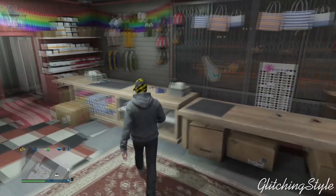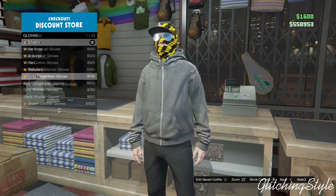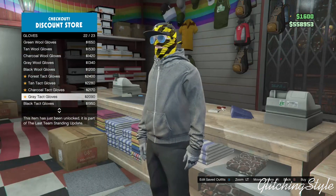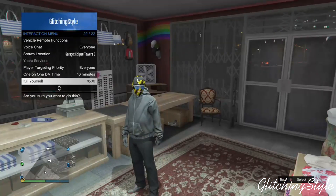just head over to accessories and you want to buy the gray tack gloves. Once you buy the gloves, you want to head over to your inventory and then you want to go